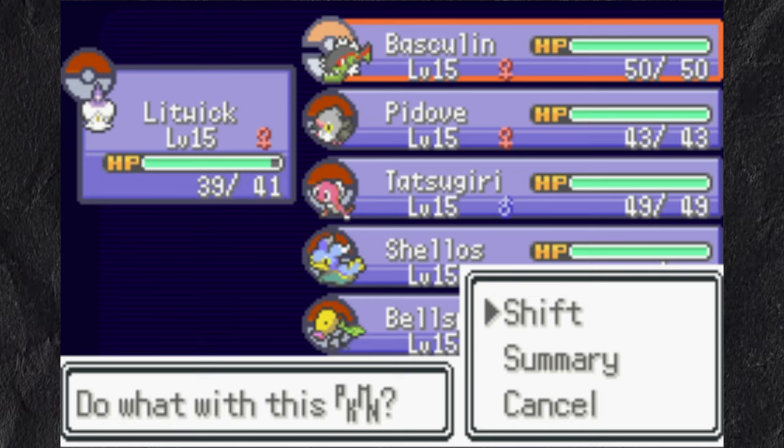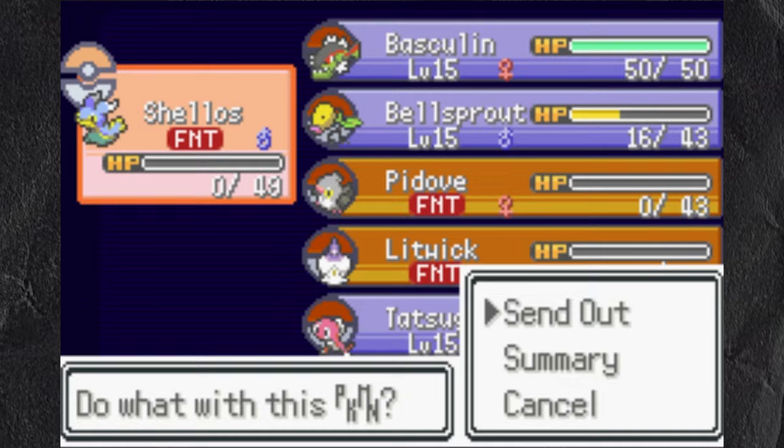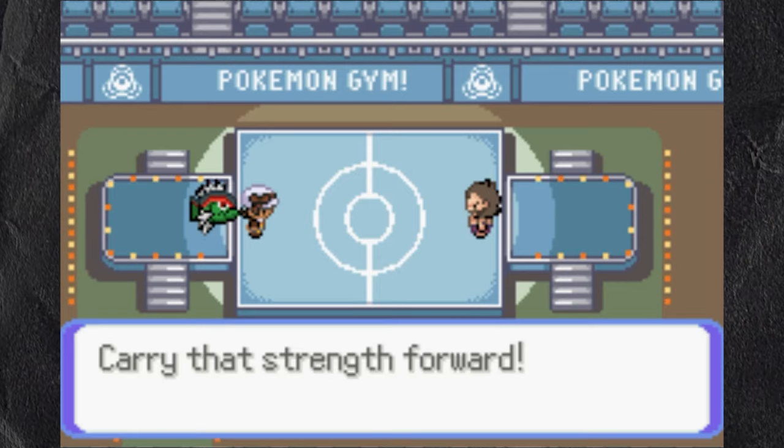Out next is Primeape and Tauros, which is very scary. I play the switching game and end up losing Pituv, Litwick, and Shellos. I finish Tauros with Basculin, and his final Pokemon is Mankey, which I kill with 2 Water Guns.